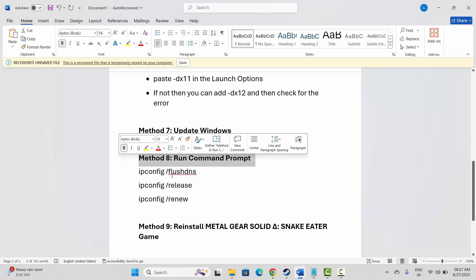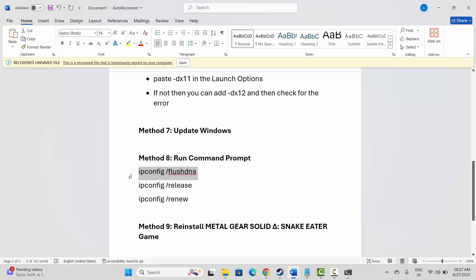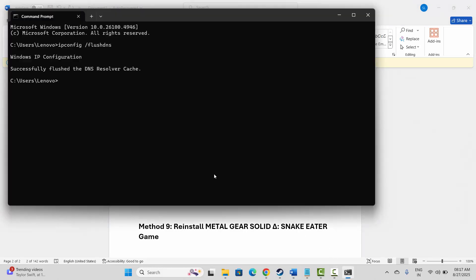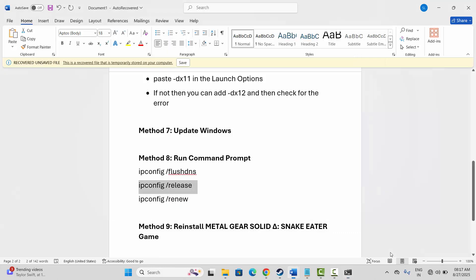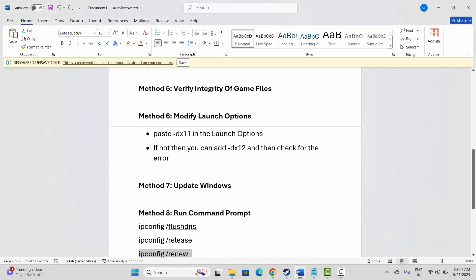If not, the next step is to run Command Prompt. Search for Command Prompt in the search option, then copy and paste the provided commands one by one. After running the commands, check if the issue is resolved or not.